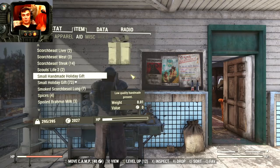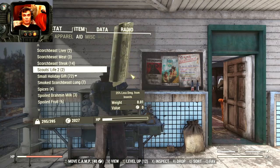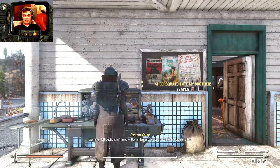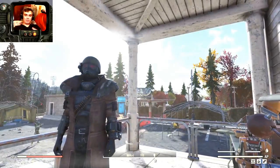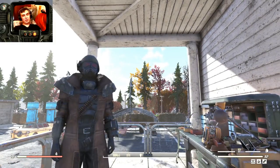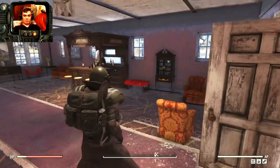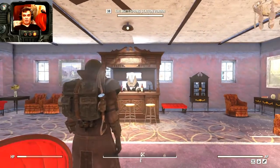Let's see what we get if we open this thing — broken camera, one baton, and alcohol. So yeah, it pretty much works exactly the same as the holiday gifts you loot from Scorched. I'm going to go for the high quality ones in case I get hold of some quick and easy caps. So that's another way you can get those holiday gifts.